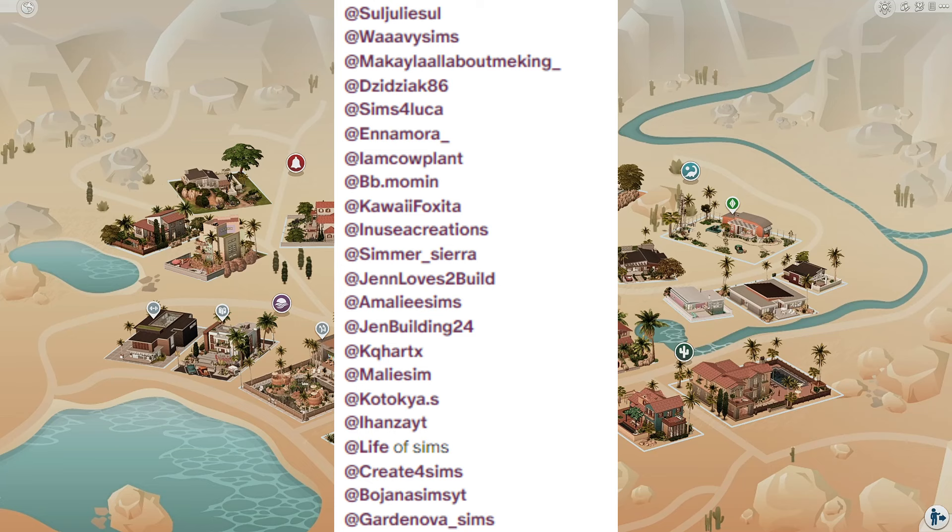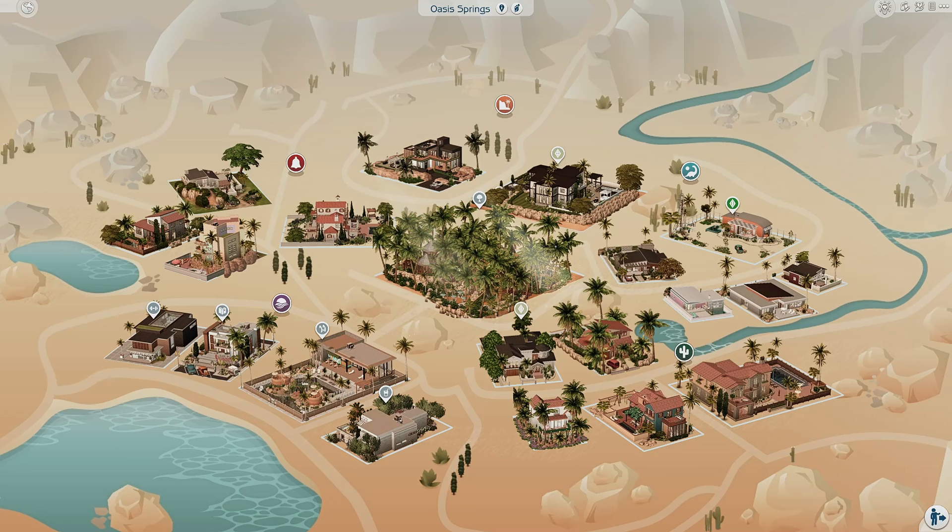There are only three worlds in this save file that are done, and that is Sulani, Oasis Springs, and Tartosa. I also want to bring to your attention that I don't have every single pack in The Sims 4 — I'm missing like three or four of them. So just know that if something's missing or replaced, or the wallpaper is gone, it's because I don't have every single pack.